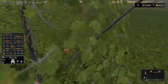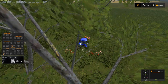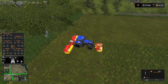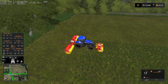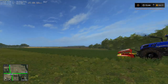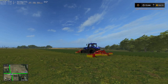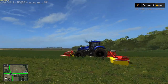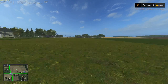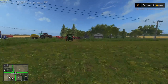Welcome back everybody to Farming Simulator 17 here on Blake Farms. I believe this is going to be episode 4. We have Rude Man 53 doing our mowing, and we got Donna and Bama Girl Amy down here. We got to get them in the field.